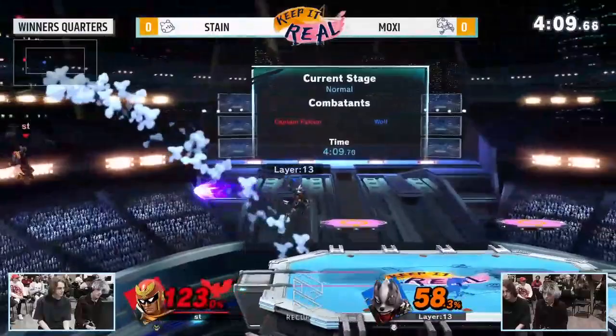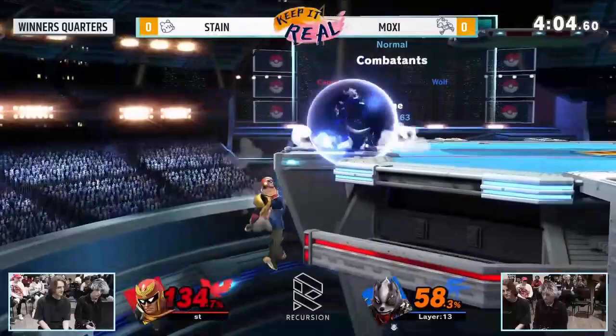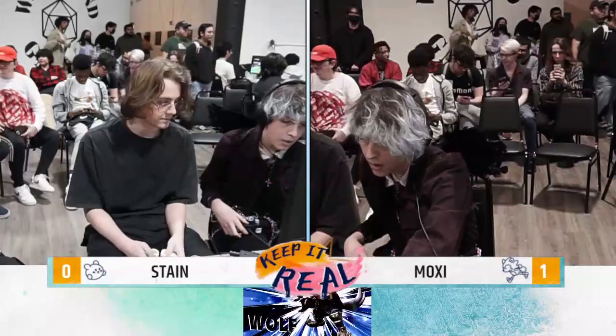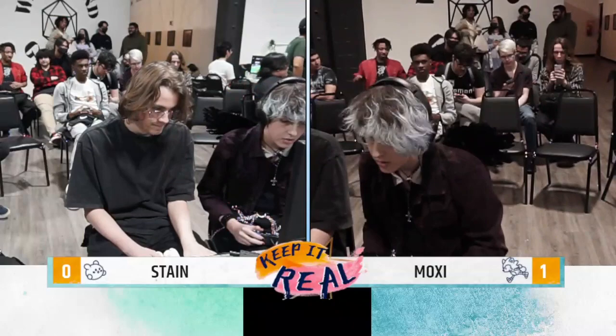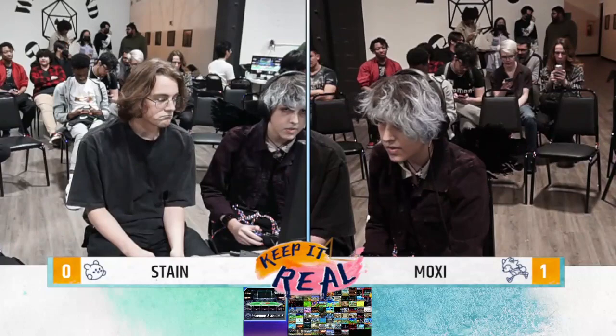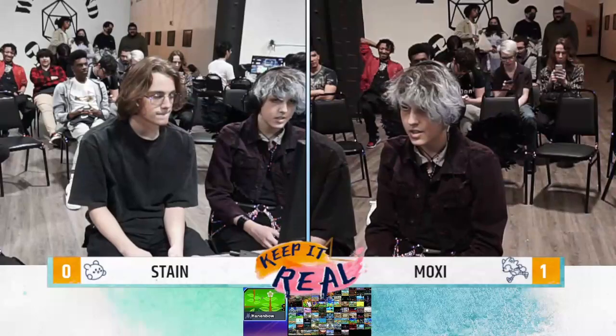Could end this right here — Moxie looking to end this on the edge. Wolf's ledge trap seems so good: great nair, running back and spacing it perfectly. Up tilt — yep, that move does kill. Stain having the foresight to jump again, which was the third jump off ledge in a row. No one's going to expect it three times — except for Moxie. Keep it real, it's Moxie.